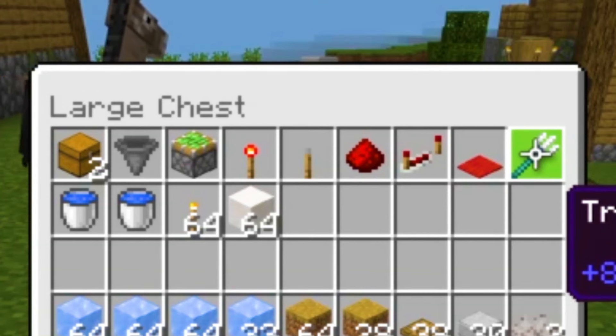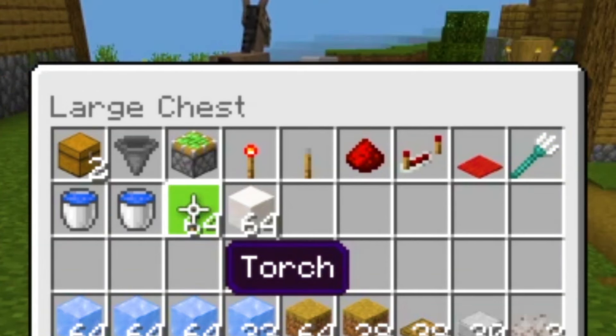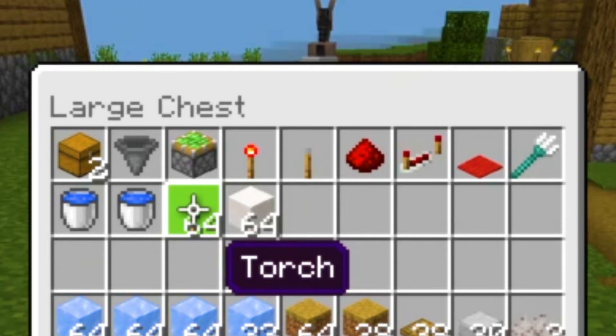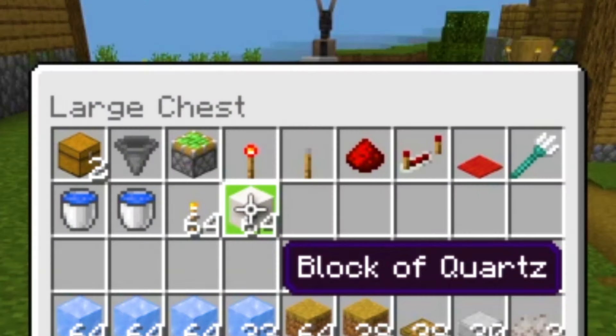One trident for the trident killer, two water buckets, and you're gonna need anything to spawn-proof the roof. I'm gonna go with torches, but you can go for slabs or leaves. Torches are easier because you can spam them everywhere. And, of course, a lot of building blocks.